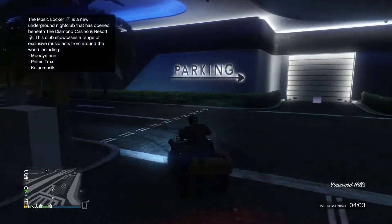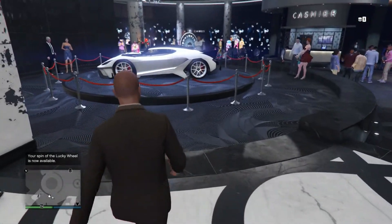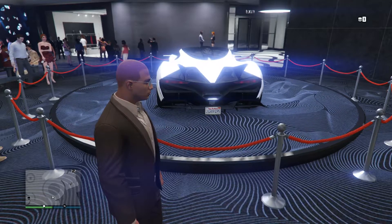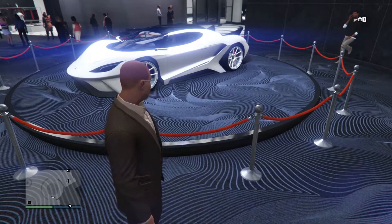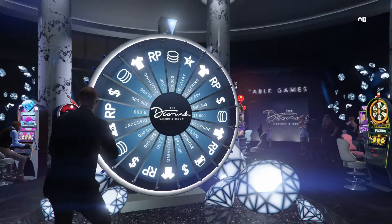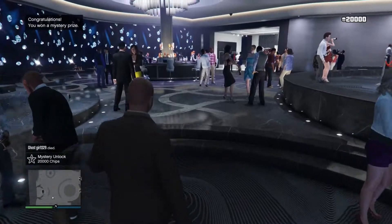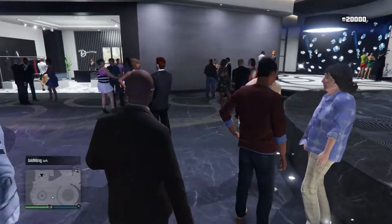I read what car was on the casino wheel but completely forgot, so let's just check it out. What do we have over here, man? This thing is gorgeous. It's an Overflod Tyrant — that's a good-looking car. It's based on the Apollo Intensa Emozione with some Apollo Arrow and 2017 Ford GT. Pretty sick. Let's spin this damn wheel. No ways — mystery. 20,000 chips. Getting mystery is actually sometimes better than winning the car because apparently that's the only way to get the Lost Slam Van.